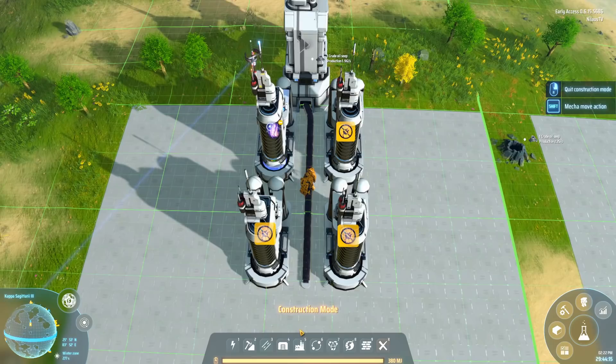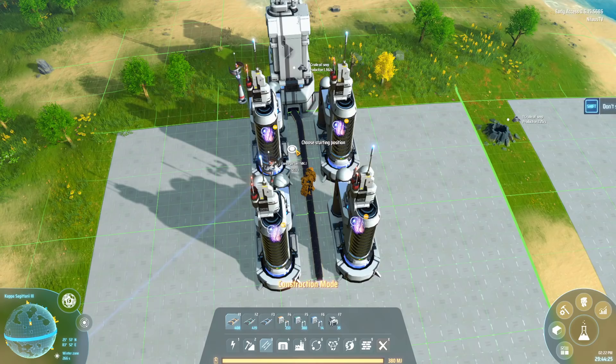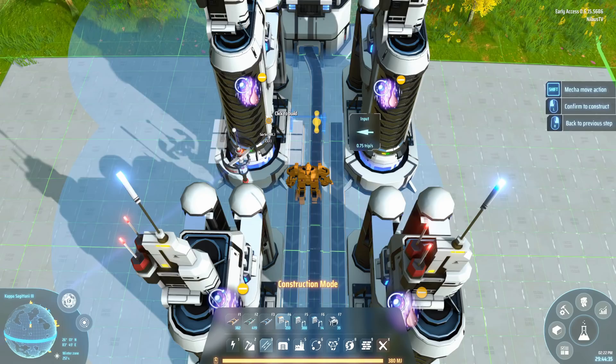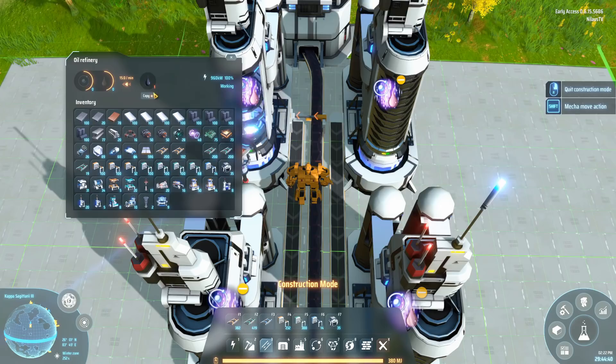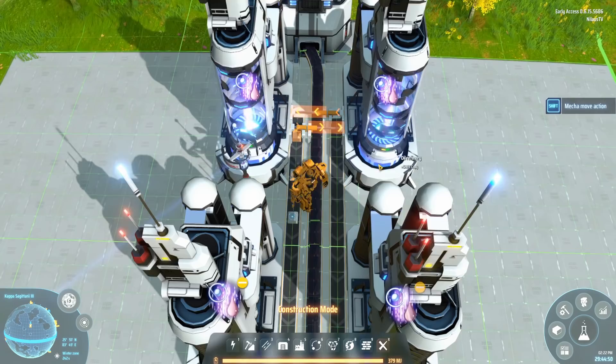I'm going to use copy-paste to set the recipe on the other refiners and add power poles. I'm assuming you are only using Mach 1 belts and inserters. You're going to take the outbound outputs from each side — that's very simple — and what you get out is mixed belts of refined oil and hydrogen.